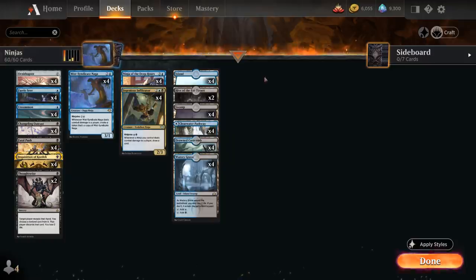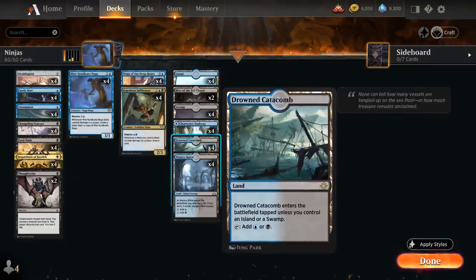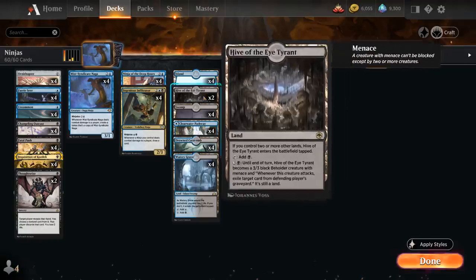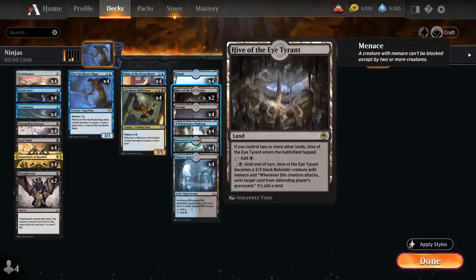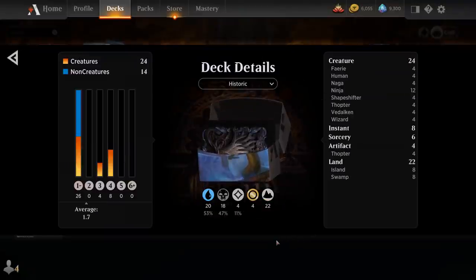The mana base includes four copies of Watery Grave, four Drowned Catacomb, and four of the blue-black pathway, plus four basic Swamps, four basic Islands, and two copies of Hive of the Eye Tyrant as an extra creature land to help close out the game. That's the deck — now let's jump into some games and see how it does.